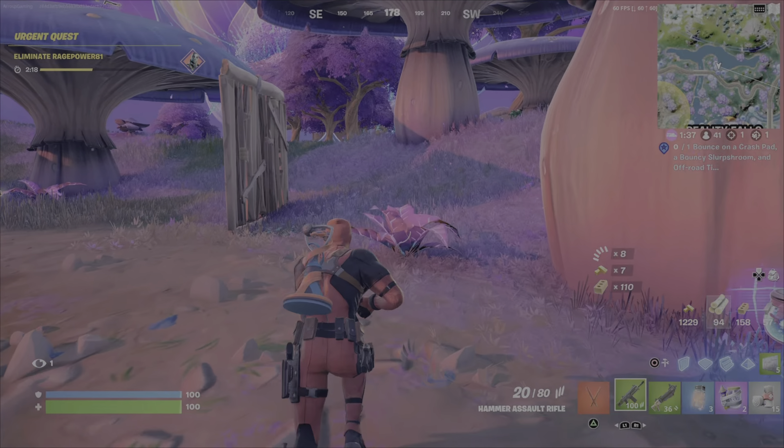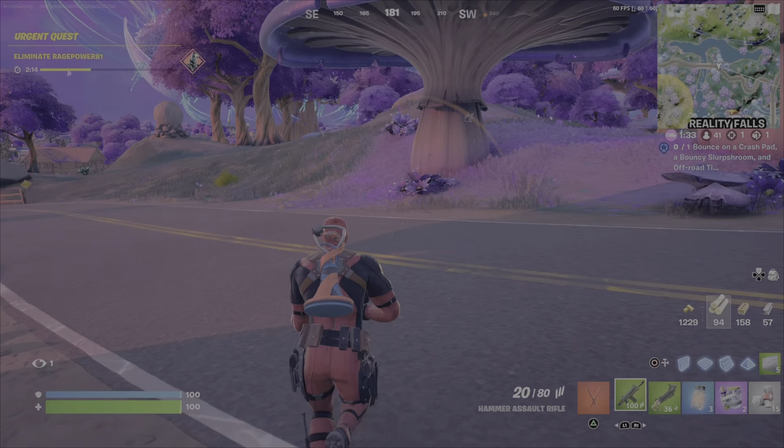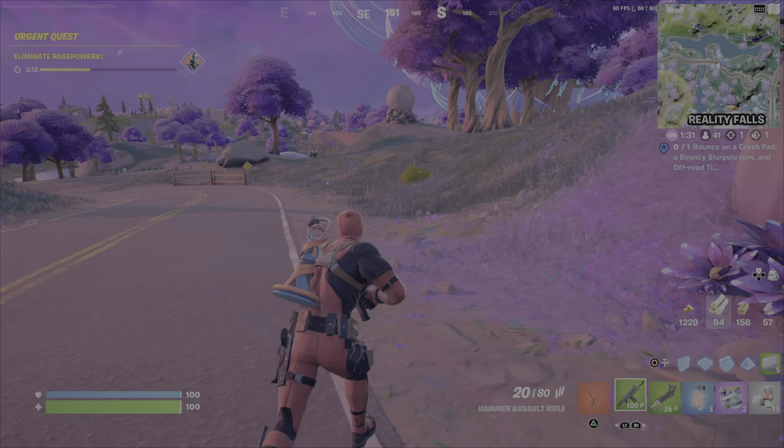Hi guys, I'm back with another Fortnite weekly quest. This video will cover how to eliminate a player with the first shot from the Prime Shotgun. First of all, you need to get yourself a Prime Shotgun and get a couple of weapons.